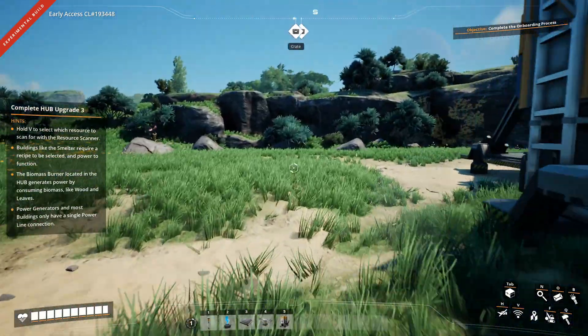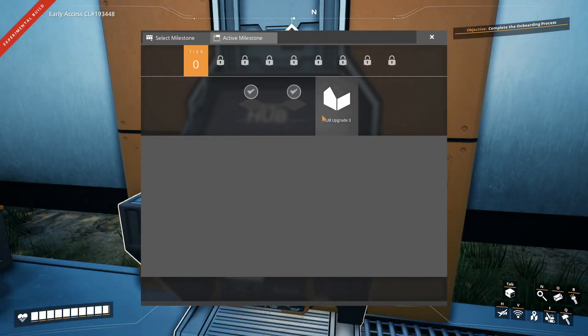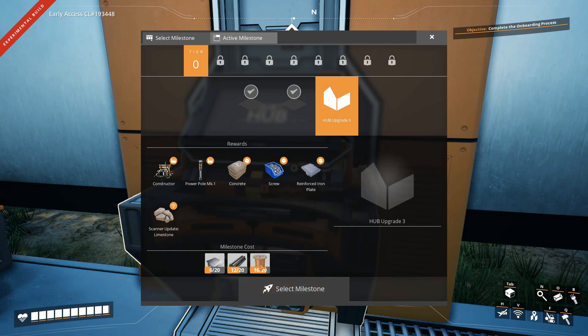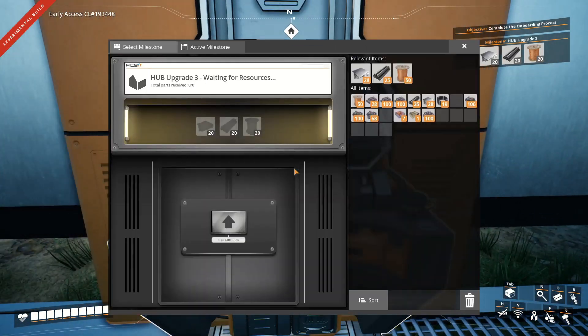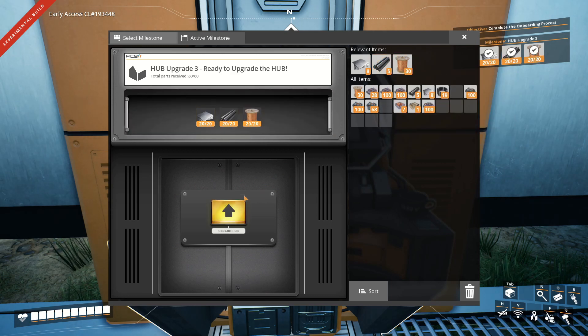Now, what did we need in order to make the next hub upgrade? We are going to need some iron plates, some iron rods, and some wire. So we pretty much already have all of that. And from that point on we are going to get a lot more interesting stuff, so let's go and fix that. We have all the stuff that we need, which should mean we can now upgrade to hub three.